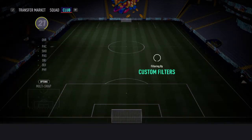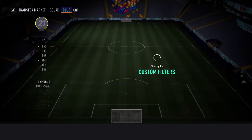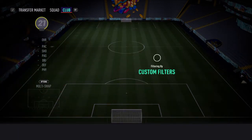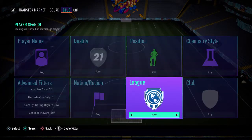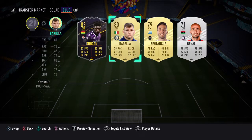At centre mid we have Fabian. Then we've gone with a bit of a Serie A team, just because that's what I thought would be cheapest.